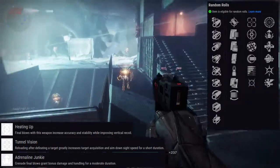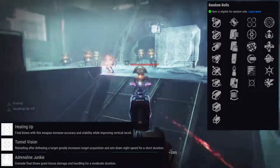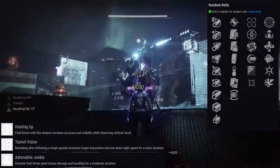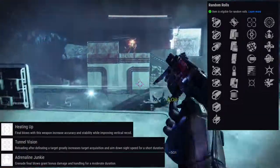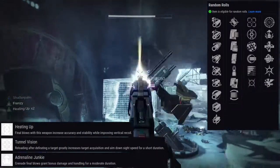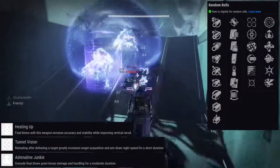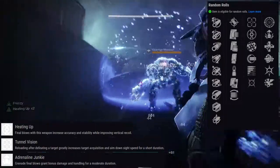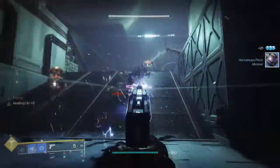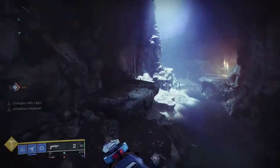For the second perk, you could go for Frenzy or Multi-Kill Clip, maybe Adrenaline Junkie. Unrelenting is hot garbage. Thresh might be good for this, and Vorpal Weapon I would never choose. Overall, if this was a 3-burst, 2-burst, or a fully auto-shooting weapon, it would be good. I just don't like single shots personally.